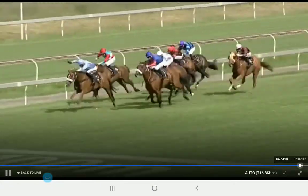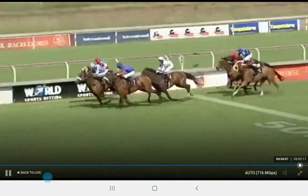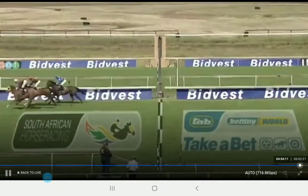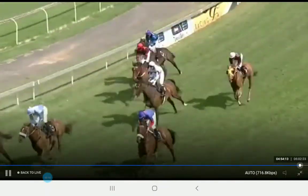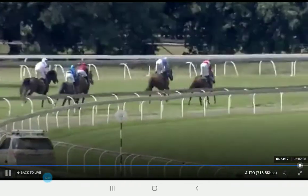Seville Orange continues to roll. Return Flight is now finishing strongly. Flickity By Far is down the inside — Flickity By Far! Got up! Flickity By Far beats Seville Orange. Return Flight then Jet Start. Behind that one Rouge Allure, Sole of Witt and Pretty Border.